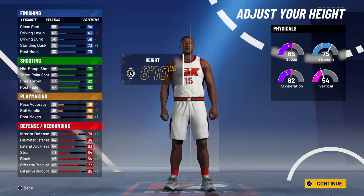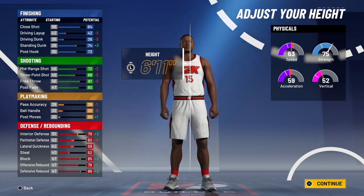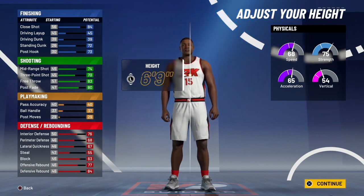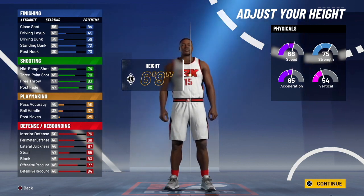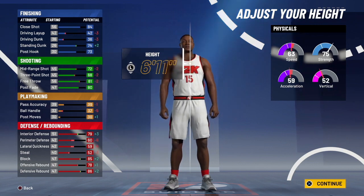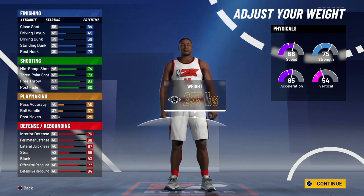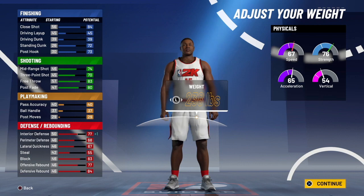If you go 6'10 you lose a little speed and a little on the jump shot, but it increases your interior defense. You can pick 6'10 or 6'11 — that's up to you. However, consider that you're going to want to max out your wingspan, and as Mike Wang said this year, if you don't have a 75 or more three-pointer rating you're not going to hit it consistently. So I'm going to go 6'9.